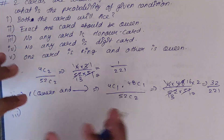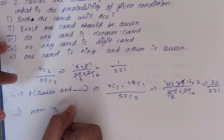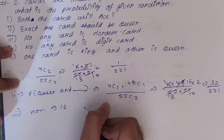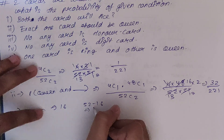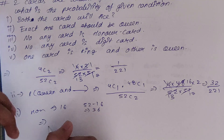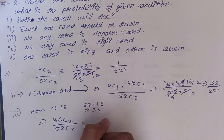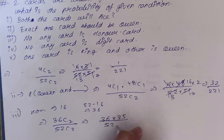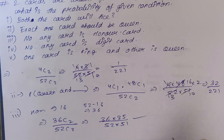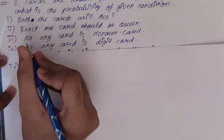Third condition: no card should be an honor card. Total honor cards = 16, so non-honor cards = 52 − 16 = 36. Probability = 36C2 upon 52C2 = (36×35)/(52×51). Multiply it out to get your answer.